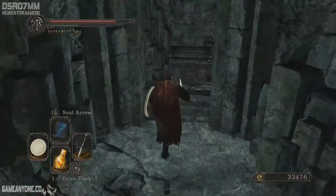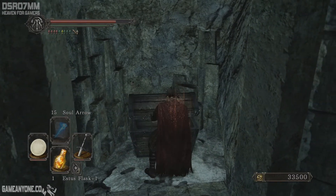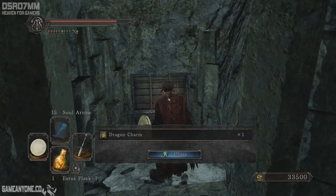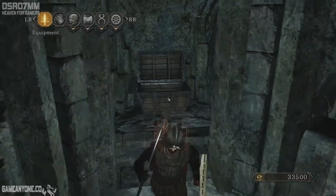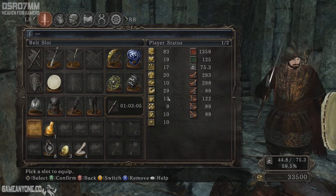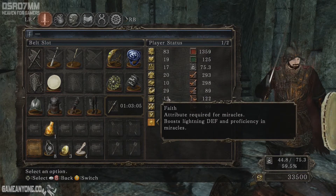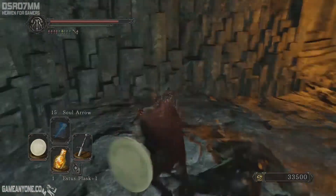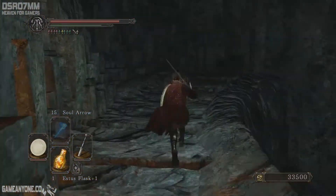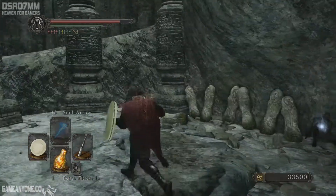He was actually guarding this chest. Let me check what's inside — 12 intelligence and 10... no, wait. I actually mis-invested in intelligence. I didn't actually plan to use magic or spells, so it was just casual skill point allocation. They are helpful sometimes though.